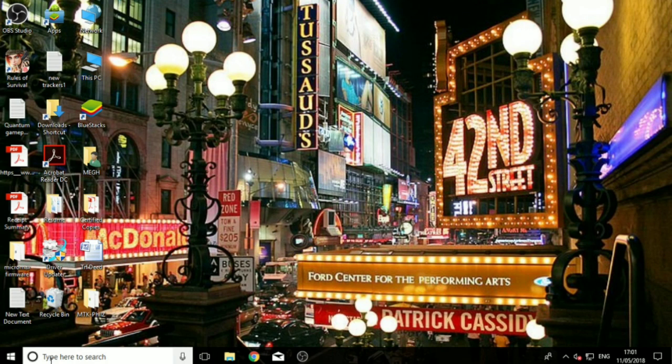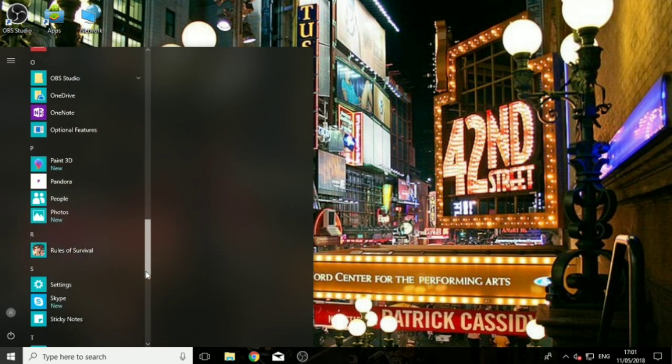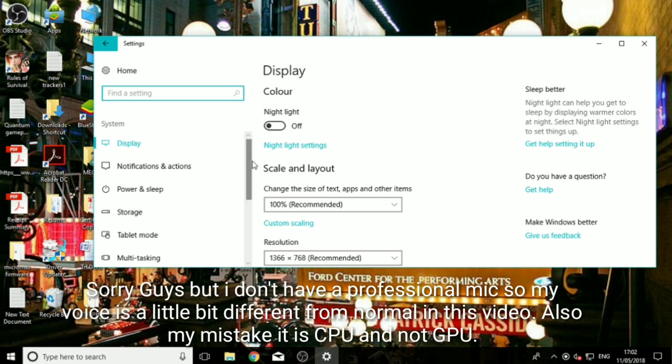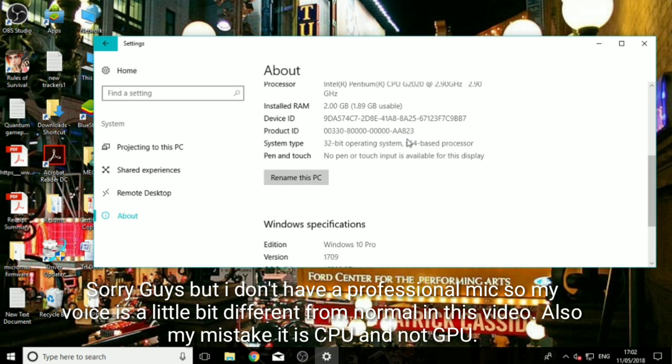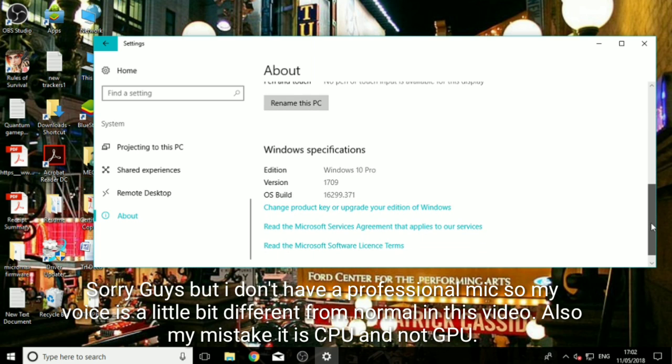First of all, let me show you the config so you don't have any doubts about what I'm saying. Let's head towards the Settings — there it is. We've reached Settings, and in System I'm going to show you the About section. We are using a 2GB RAM PC with a Pentium processor and no dedicated graphics card — only integrated graphics. The processor is the Intel Pentium G2020 at 2.9GHz, with an installed RAM of 2GB, of which 1.89GB is usable.